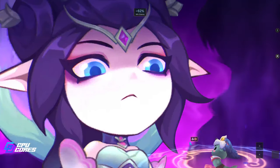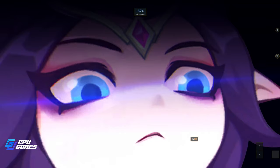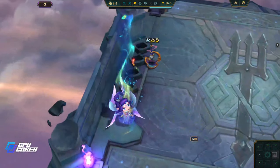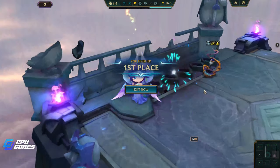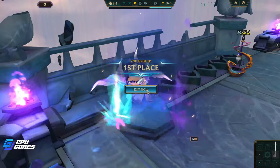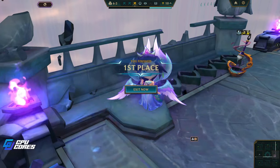I want to say thank you to my sponsor CPU Cores — you can see them in the bottom left of your screen. They've been amazing for me and I really appreciate them. Just go to cpucores.com or download CPU Cores on Steam — it makes your gaming experience better and improves your FPS. Thanks very much guys and see you in the next video!